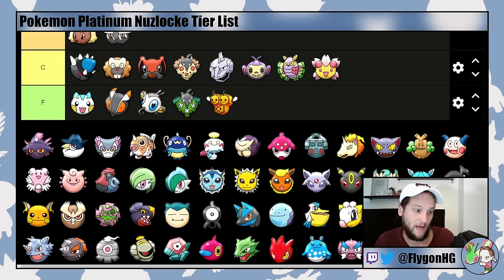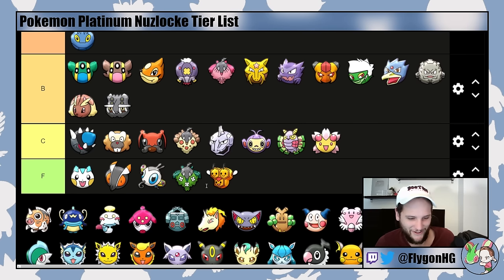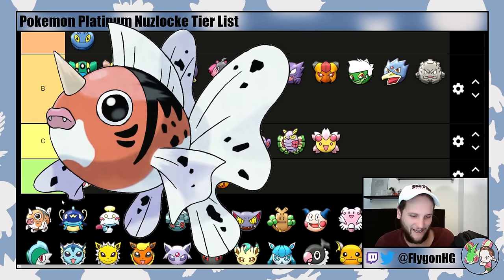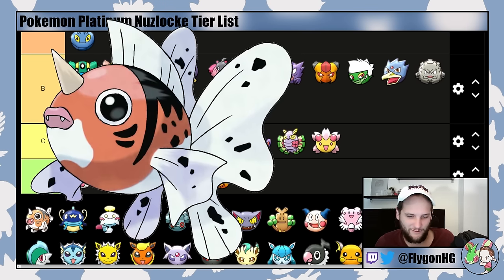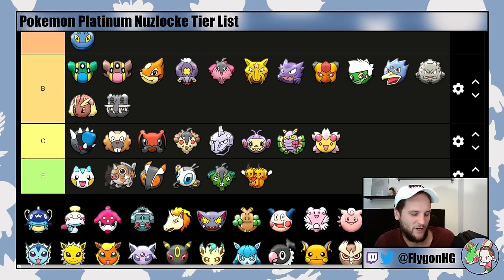Unfortunately, Platinum decided to not have Mismagius, Honchkrow, Purugly, or Skuntank in the game — they're just not available, which is super stupid. They are solid encounters if you want to use them in Diamond and Pearl. Seaking is not a good encounter — don't use it. There are other Water-types available. Seaking is F-tier.